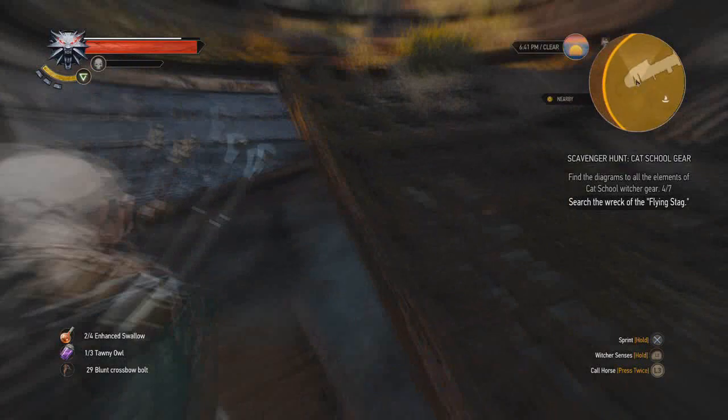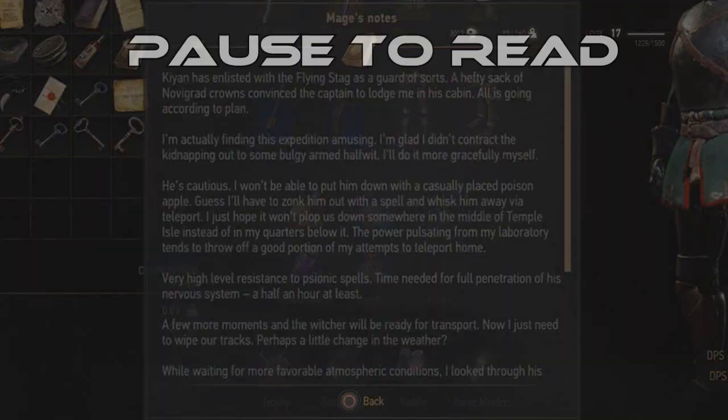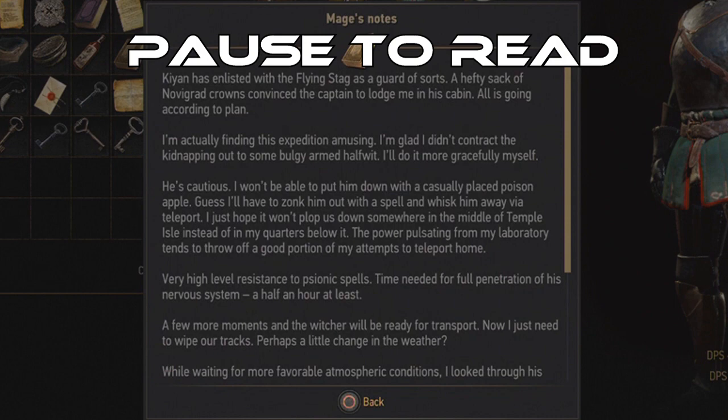You want to come round to this side. I tried to go the other side, but you can't actually get out of the water — I spent about ten minutes trying, but you can't. So come this way and get the Witcher gear from the chest.